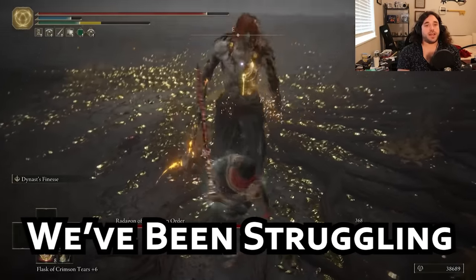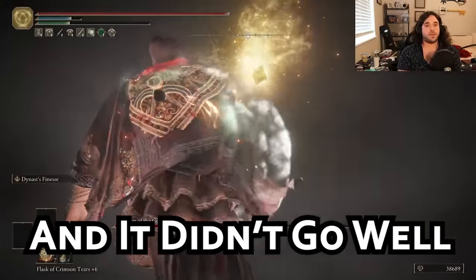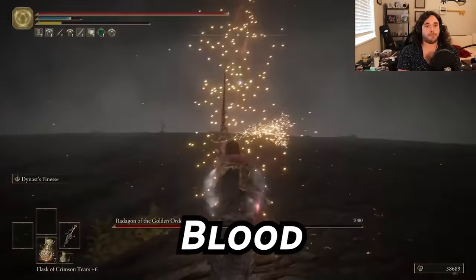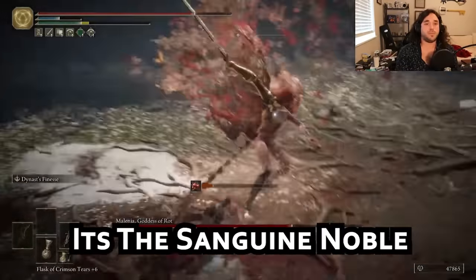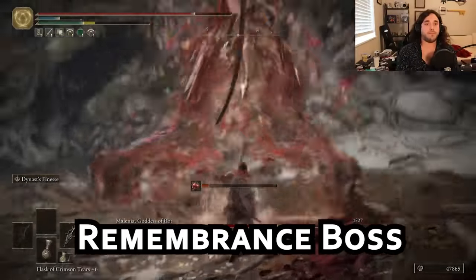I'm gonna be honest, gang, we've been struggling. I dipped my toe into the pool of spellcasting and it didn't go well, so let's dip our toes in a pool of something else. Blood. If there's an enemy in this game that loves blood, it's the Sanguine Noble, and you can get all their weapons without fighting a single Remembrance boss.